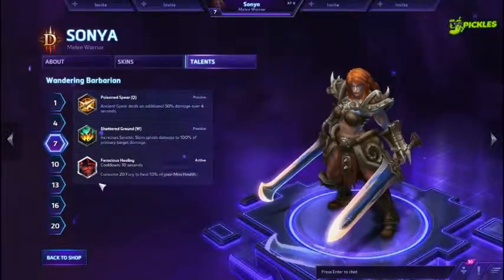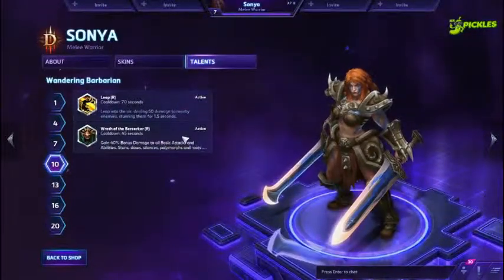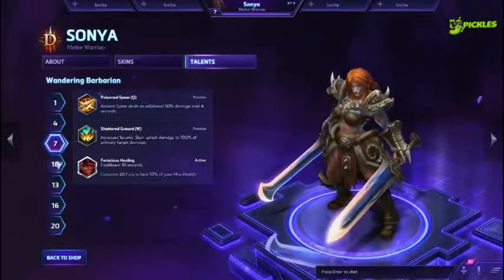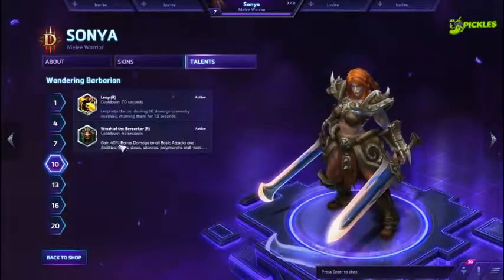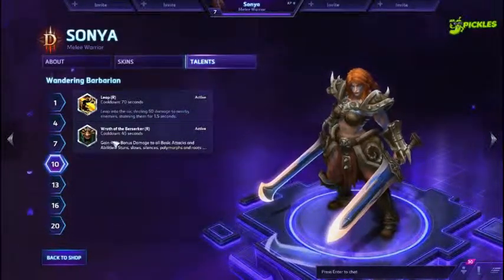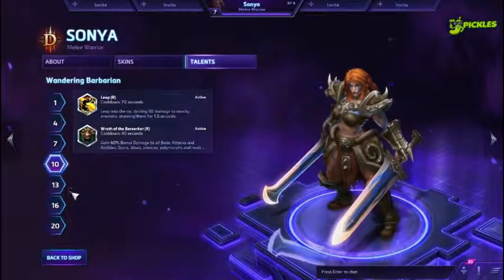Level 10 we got Leap and Wrath of the Berserker. Leap is a nice AoE stun in an area. Wrath of the Berserker increases her damage and gives her CC reduction. With Wrath of the Berserker — combined with Furious Blow, Shattered Ground, and Poison Spear — she just gets a ton of damage. If you don't need to worry about CC, go Wrath of the Berserker. You can spear in, then just slam, slam, slam, especially with a stacked Fury bar. Leap is decent if you need the CC — it's a nice engagement tool too.